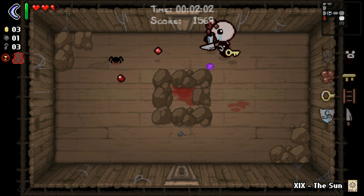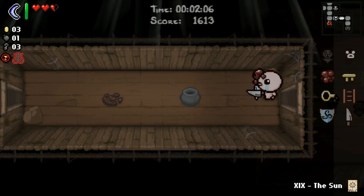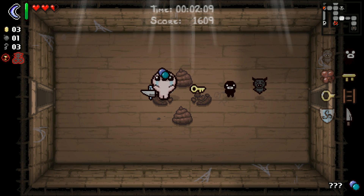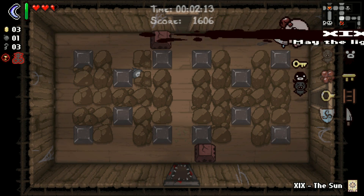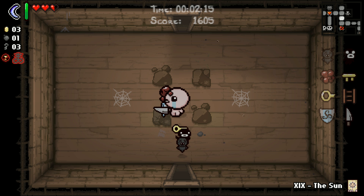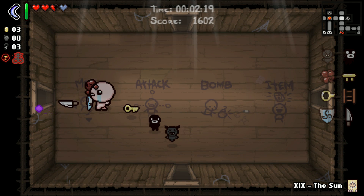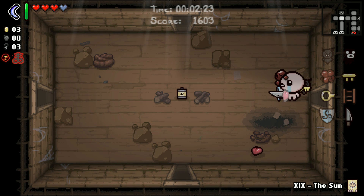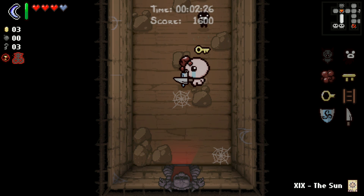Now we're done. This is our shop - no item rooms. That's completely understandable. The sun card showing up is awesome because it means I don't care if our pill hurts us - that doesn't matter at all. A tears downgrade with Mom's Knife is negligible, doesn't really bother us too much. Hopefully some spirit hearts here - one spirit heart is enough to give us a good shot at a deal with the devil on the next floor.